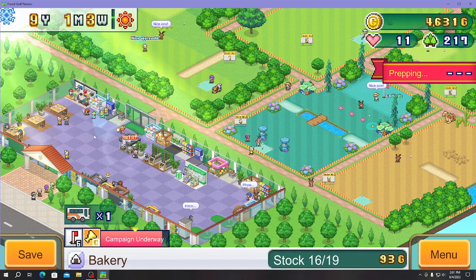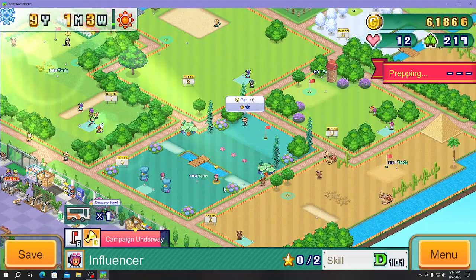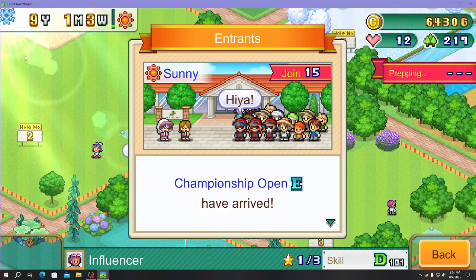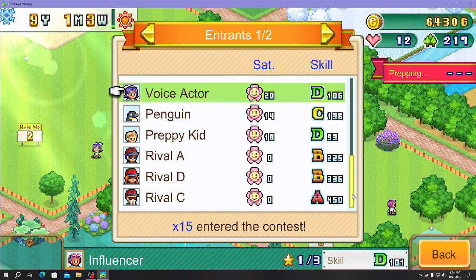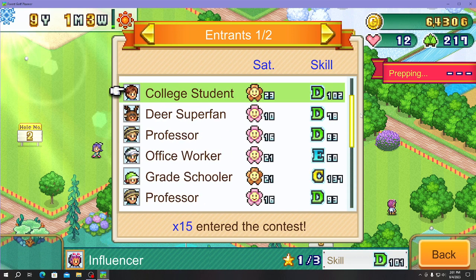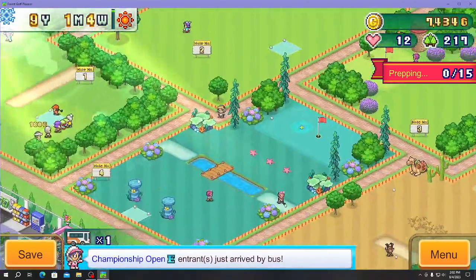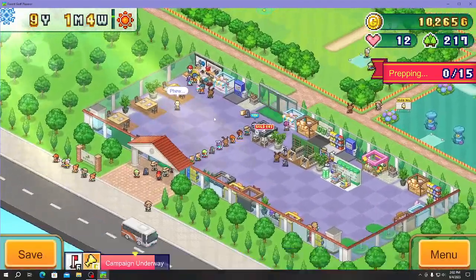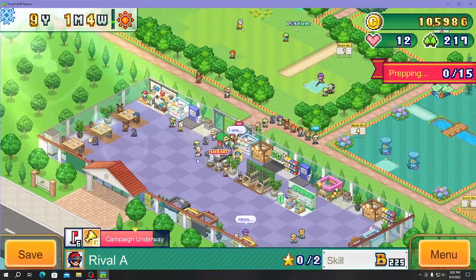The contest is running; normal people are still on the course. Our contestants include professor, office worker, and a penguin character. We have three rivals — A, B, and C — ranked B, B, and A. The best rival is at 150 so we might fail, but we can click and follow any player.